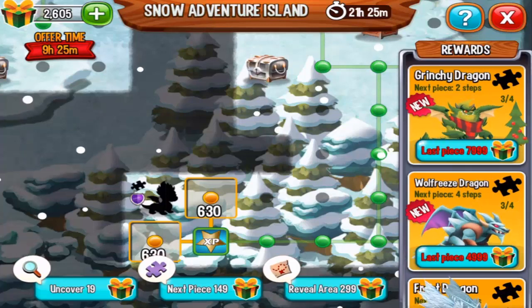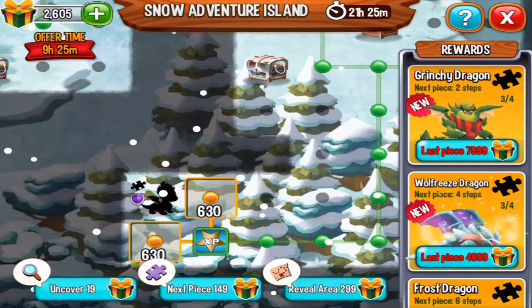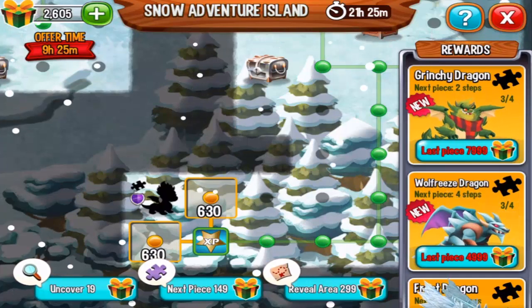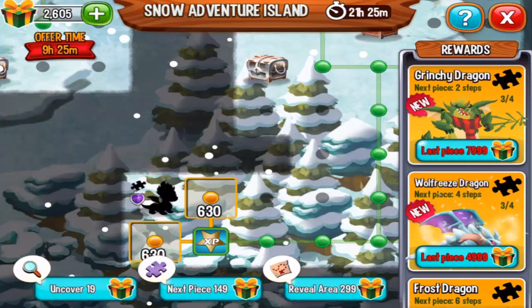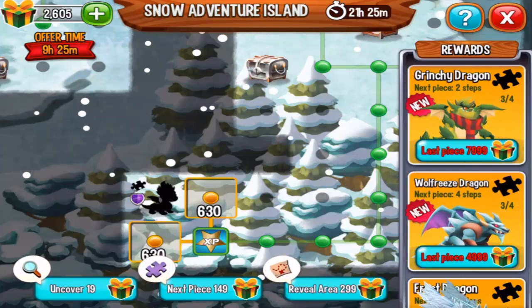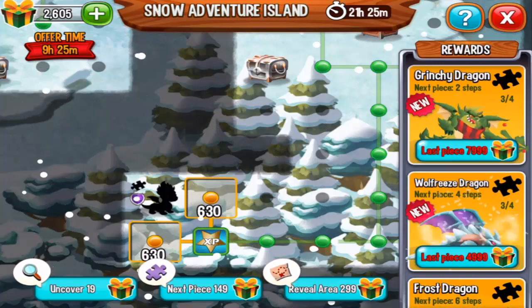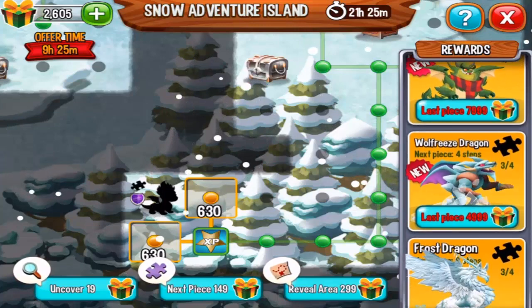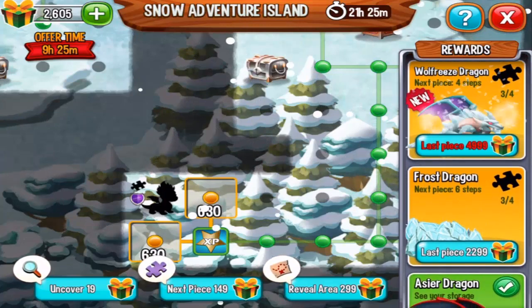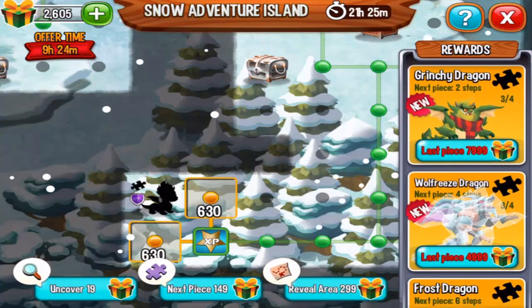Hello guys, welcome to episode 22 in the Snow Adventure Island. Today we are going to continue our journey — we have three more pieces to uncover in this event. We need the grinchy dragon piece, the wolf freeze piece, and the frost dragon piece.